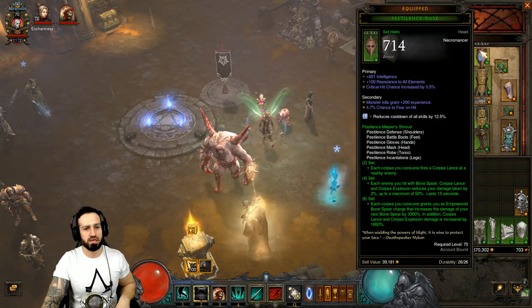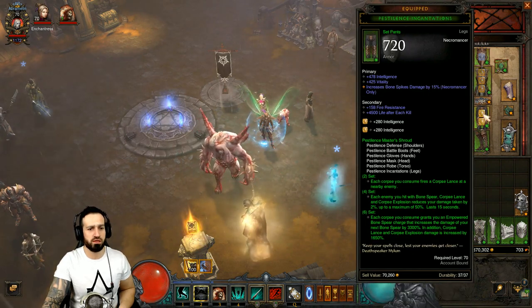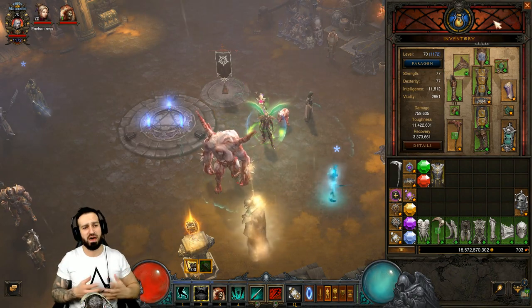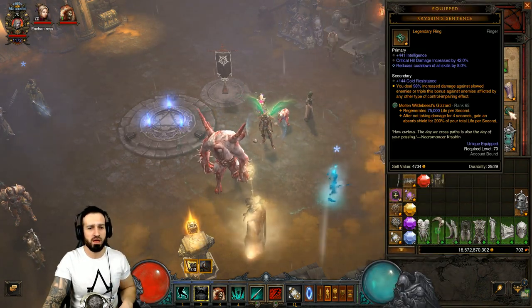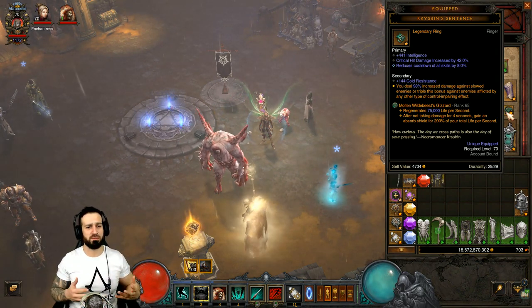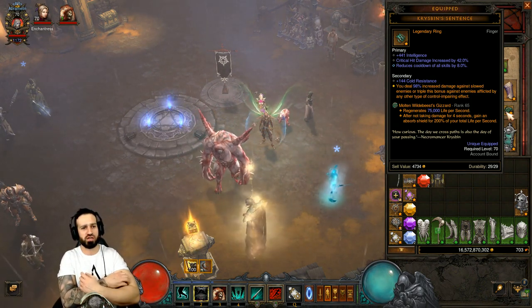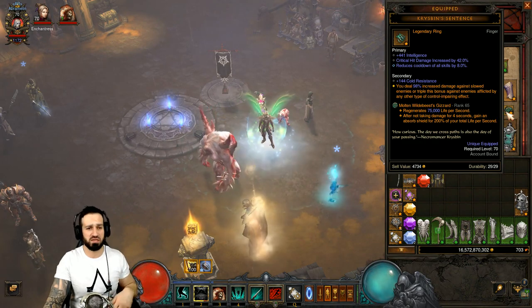Let's check out the gear. Six pieces of the Pestilence set: gloves, shoulders, helm, chest, pants, and boots. Other gear I have equipped — as long as you have the six Pestilence pieces, it doesn't necessarily matter what the other items are. The Traveler's Pledge and Compass Rose is a nice combination. I've got Crispin's Sentence. We're going to be doing so much damage we don't need to slow enemies, but it's not necessary. If you're built for a corpse lance build, which is the strongest Necromancer build to push Greater Rifts this season, you can just make the adjustments I'm going to mention and fly through this set dungeon.